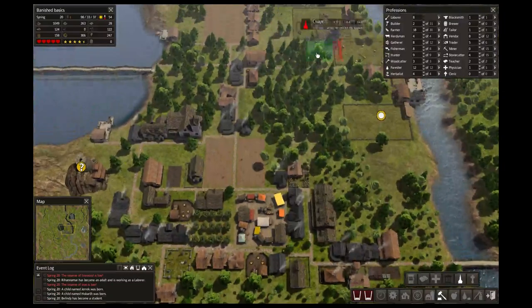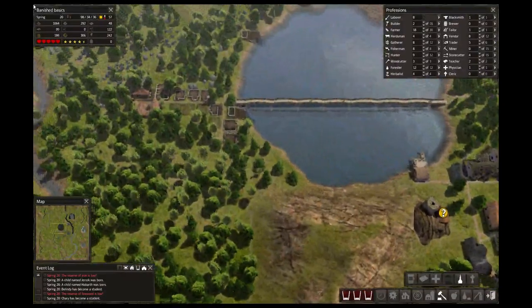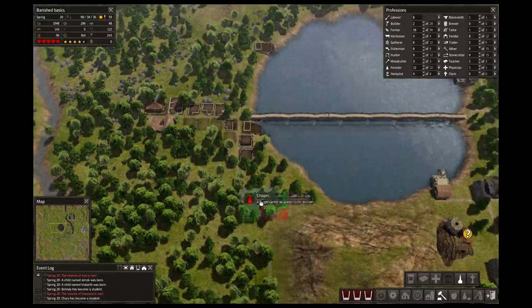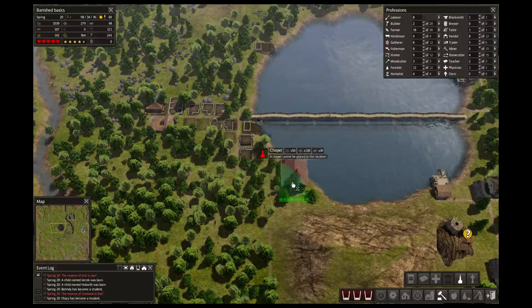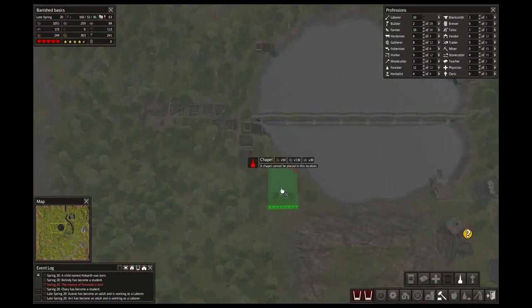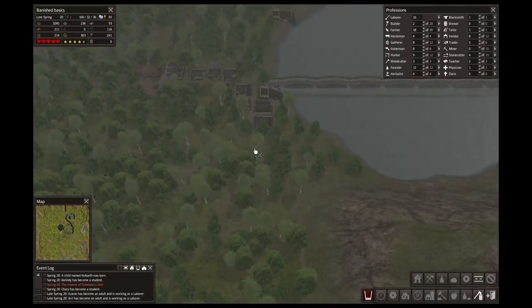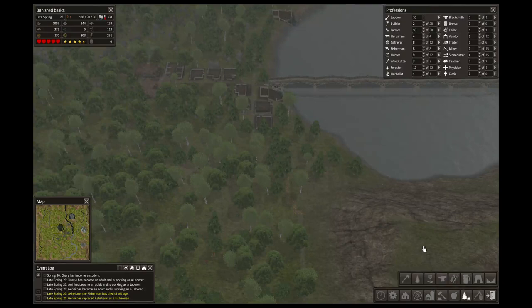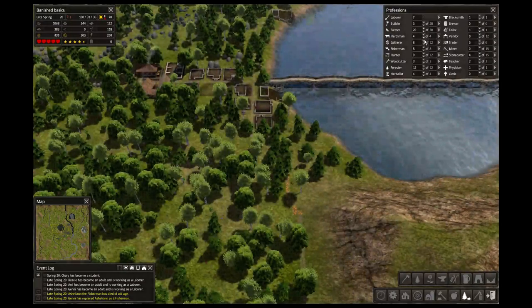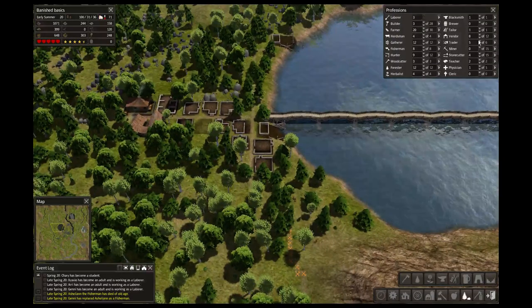I'm trying to figure out where I want to put this church. Maybe on the other side of this lake — that'll cut in a little bit, but I'd like to have this church right on the lake. It's not going to let me because of that road system right there, so I have to get rid of some roads. Then I could put the church in. Three builders, get 20 farmers, 12 gatherers, and then another trader.